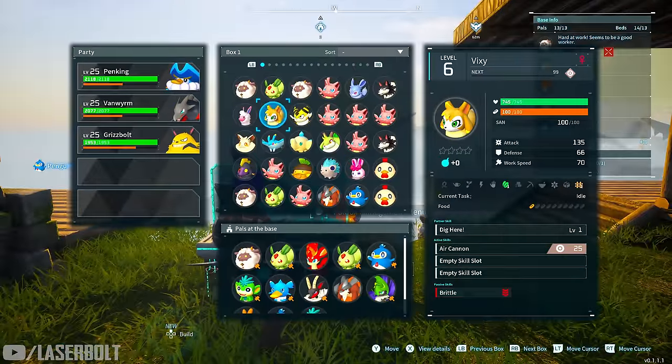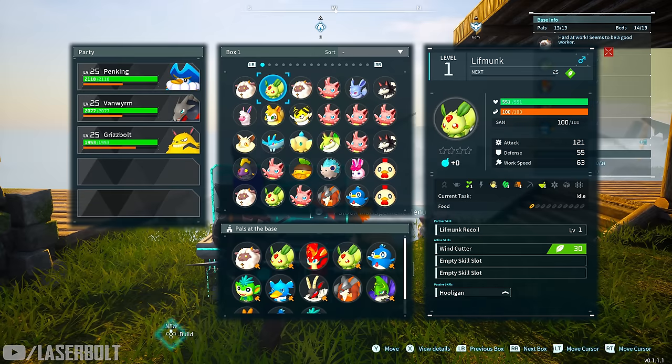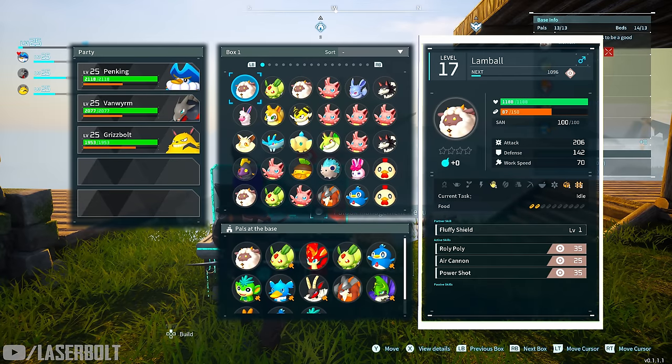Here we are within the pal box. I'm going to go over a couple of characters, but I want to make sure we pay attention to a couple of things because you're going to need to get used to this menu. I'm going to cover everything on the right-hand side because that's where the stats are for these pals.